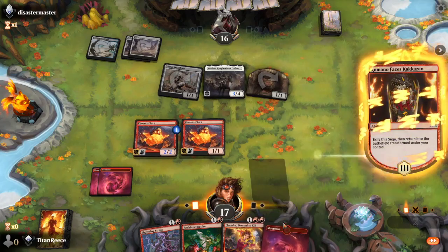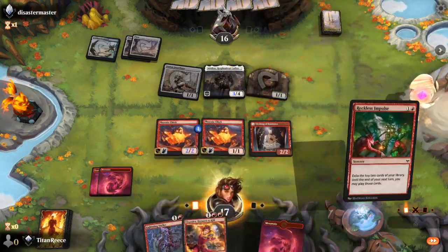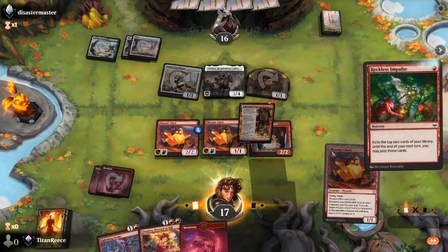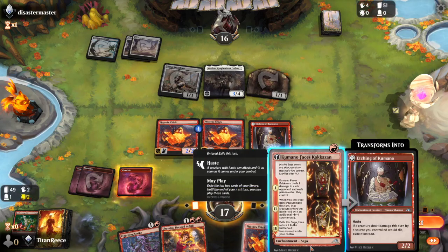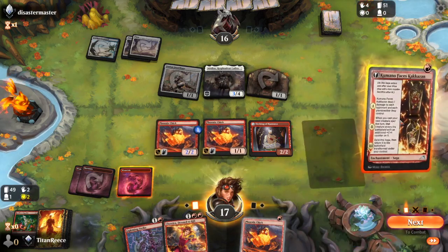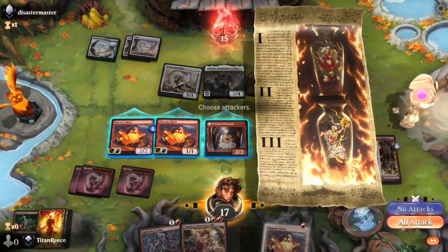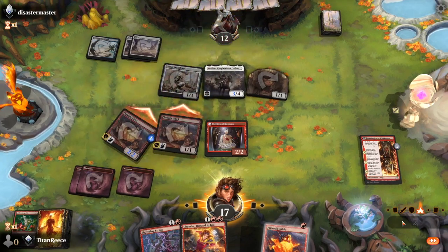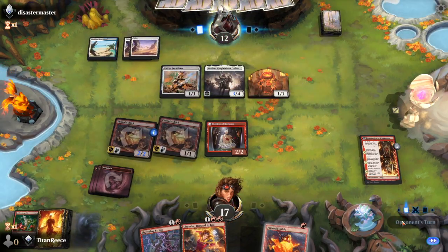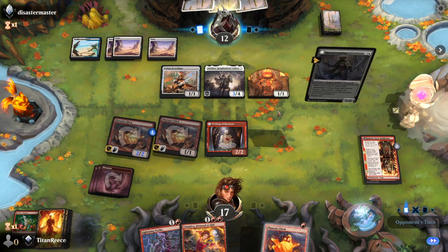Okay, this isn't ideal at all. We're going to play a Reckless Impulse and then drop a mountain. I'm thinking Kimano is a better option here. I'm going to go to combat, pull Kimano out and swing in the air — it's the best option I have because I can't get anywhere swinging on the ground.